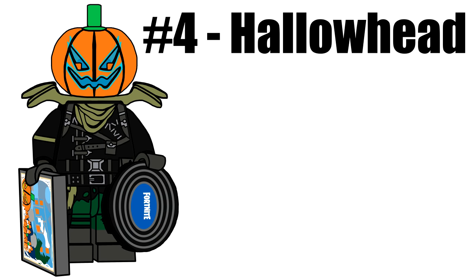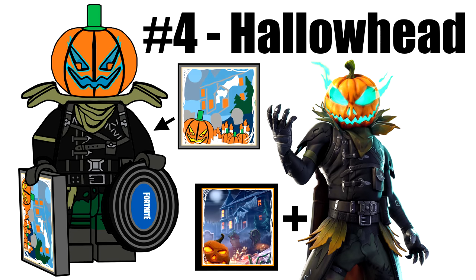We're not done with Halloween though — as the last series had a single Christmas minifigure, this series has a single spooky minifigure: Hollow Head, which reuses a jack-o-lantern piece with new printing and Shredder's shoulder pad in Olive. His accessory is a printed 2x2 tile of the Eerie Music album and a CD reusing printing from DJ Yonder.